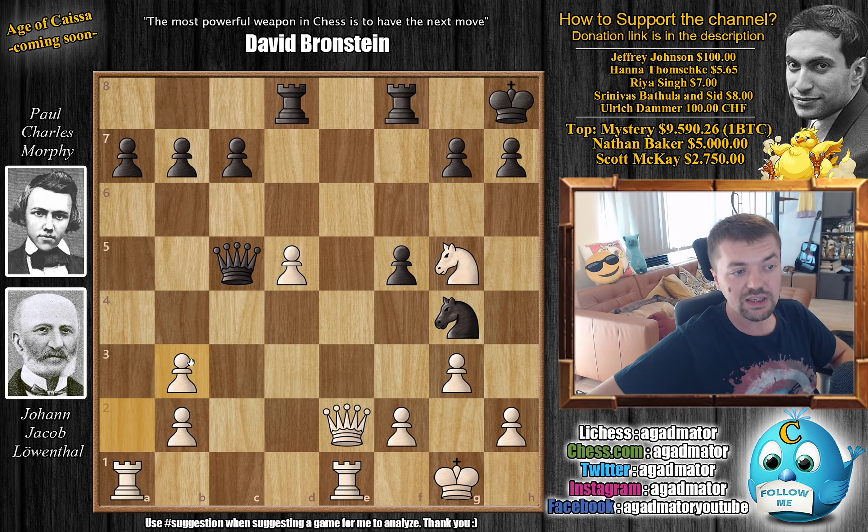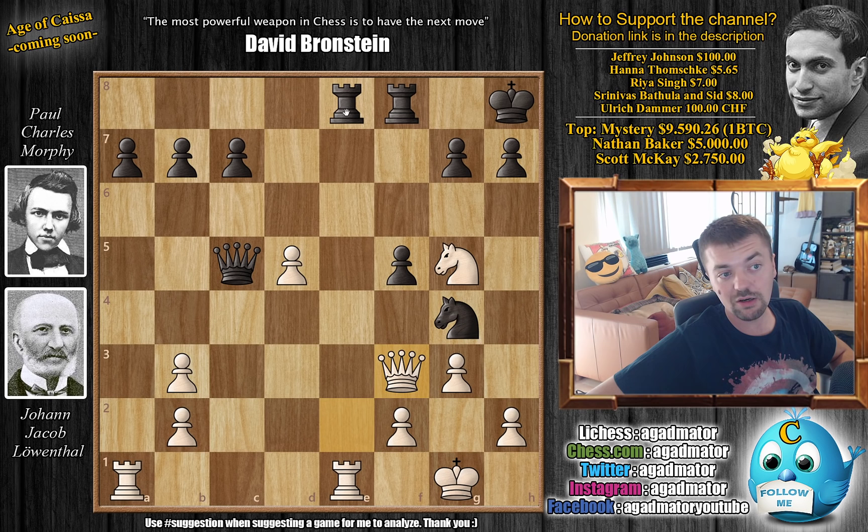Only now Morphy goes for Knight captures on B3. A captures. And now, not going for the D5 pawn but rather Rook to D8. This is where it becomes really tricky — because while you could go for this, it's very dangerous to try and get too much, as you'll see.